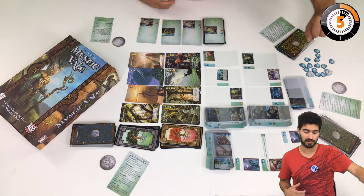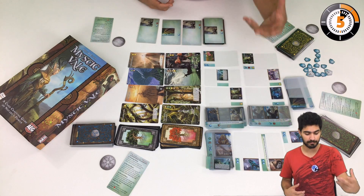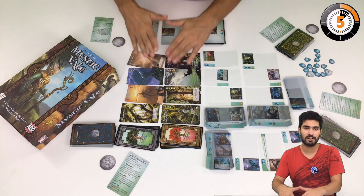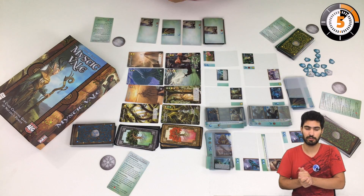Victory points come from three sources. We have these tokens, the improvements that we can buy will also yield victory points, and the Veil cards, which are very special cards, yield us additional victory points.